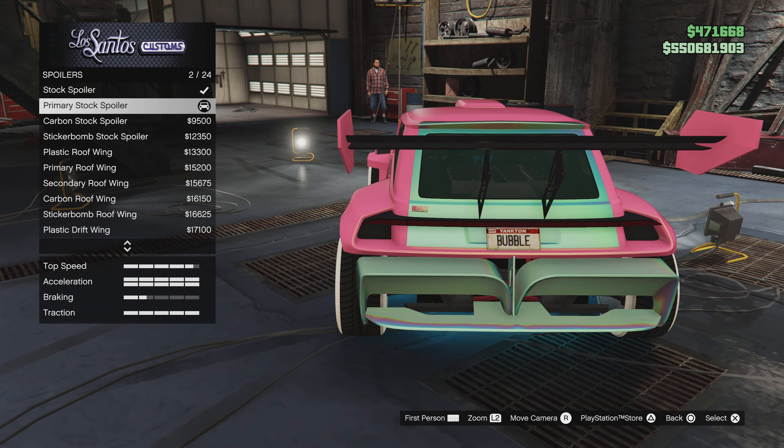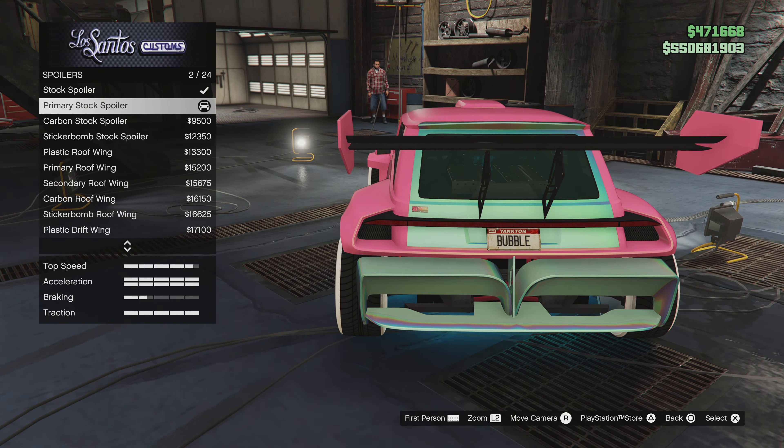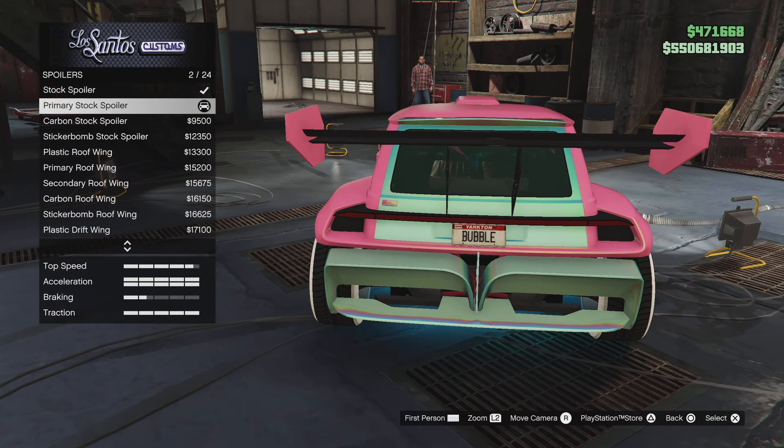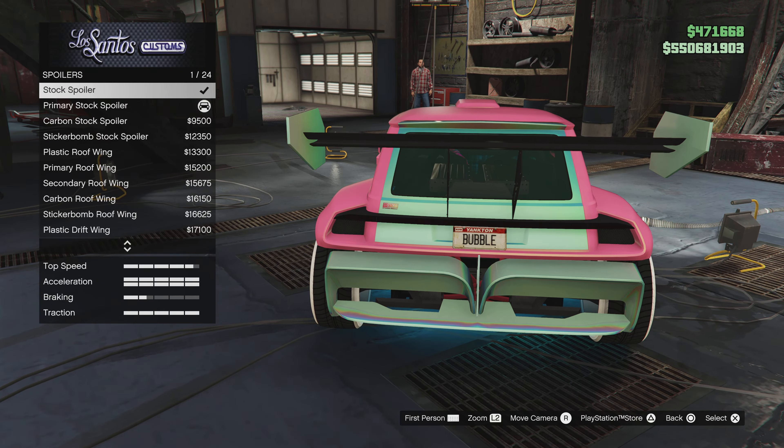Once you're in Spoilers, you're gonna go on the d-pad with your thumb — or use other fingers, however you want to do it — and just flip between Stock and Primary. Keep going back and forth, back and forth, and as you can see it actually disappears.